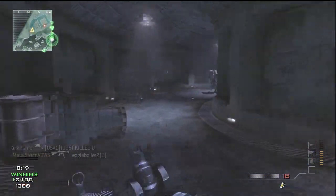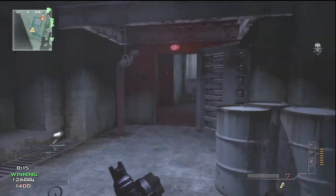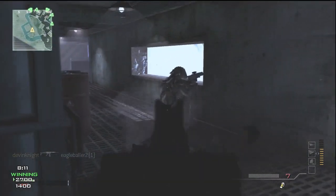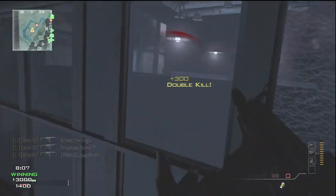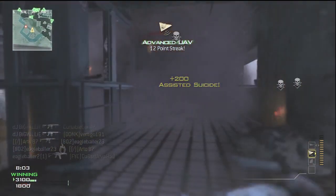Here I pick off those two guys and I'm running into the cave. I get a drop shot on the sniper, and I'm using Sleight of Hand here because I don't have Scavenger unlocked yet. I get 2 kills, go for the reload, and yeah, I get killed by that barrel there.